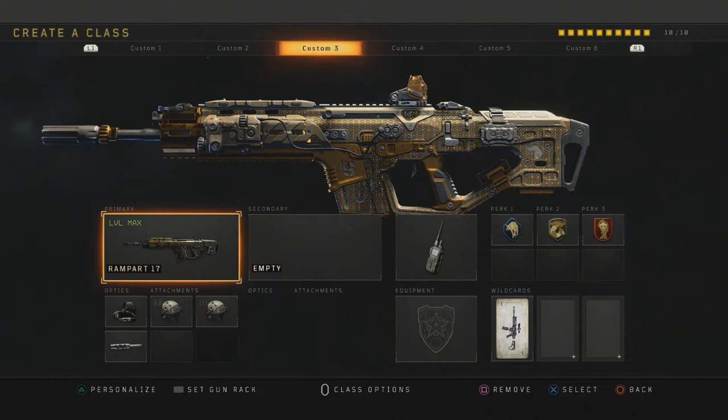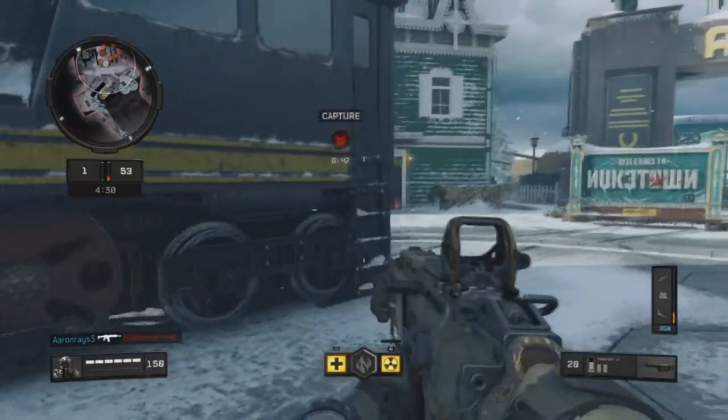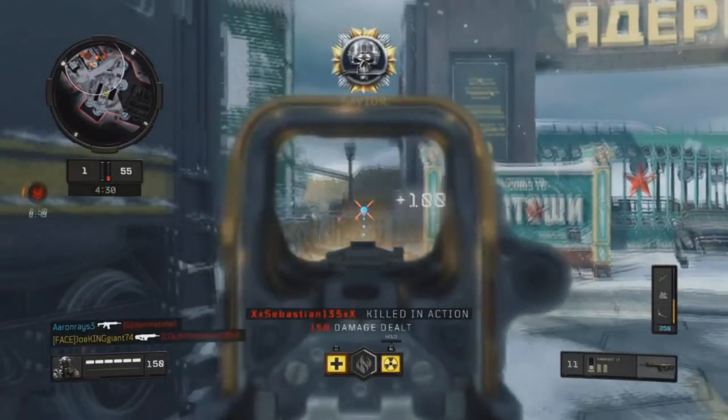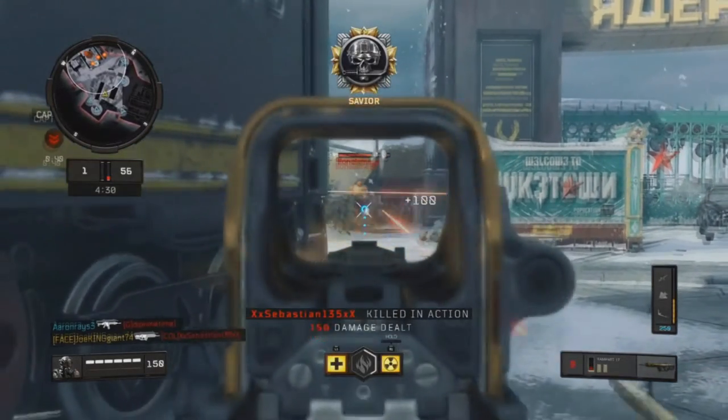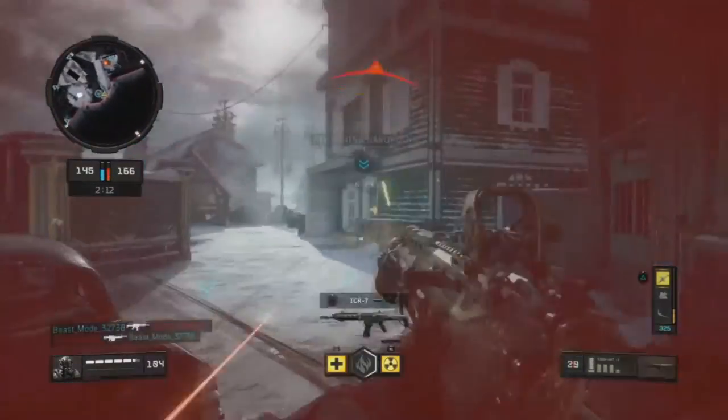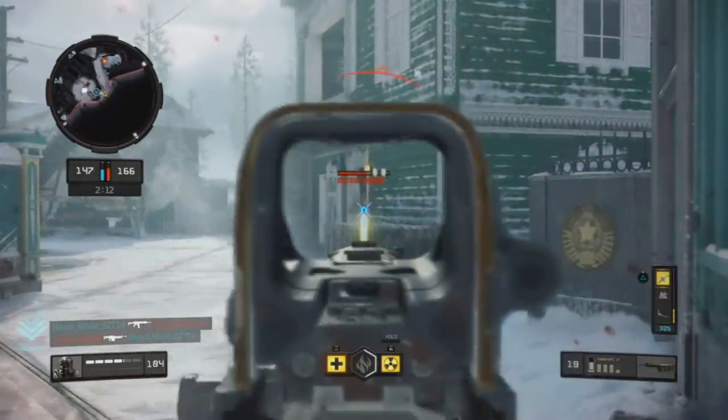Moving on to the next attachment: High Caliber 1 and High Caliber 2. With this combo, it makes the upper body up to the head act like it was a total headshot. With that increase in damage to the upper body and the headshot, it's an automatic kill within three to four bullets — so it does save you a lot of ammo. You can drop at least three bodies per magazine.